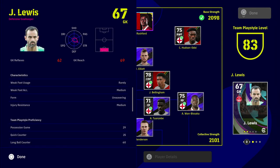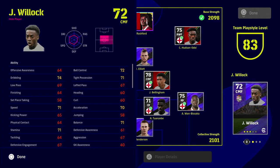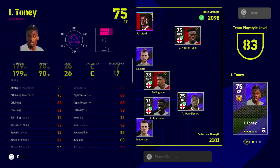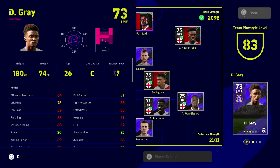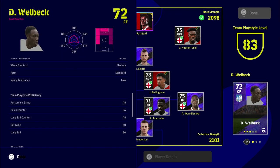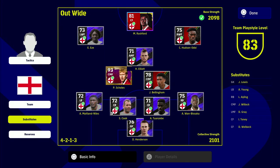Hudson-Odoi and Eze are absolute monsters on the wings - really, really good. On the bench we have a mixture of players with unwavering form and super sub skills, like Willock. Tony is an absolute beast up front too - really good player. If you wanted to lead the line with him instead of Rashford, you could boost him up to 80. We've also got super sub on Danny Welbeck, so if a player in your starting 11 isn't performing you can bring on a couple of super subs for that boost.